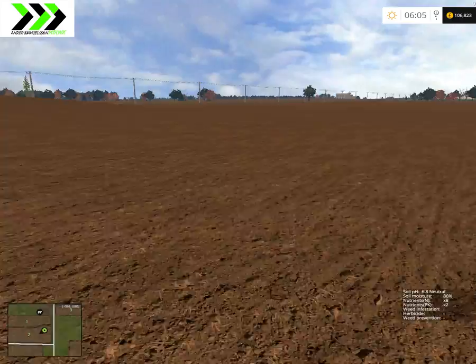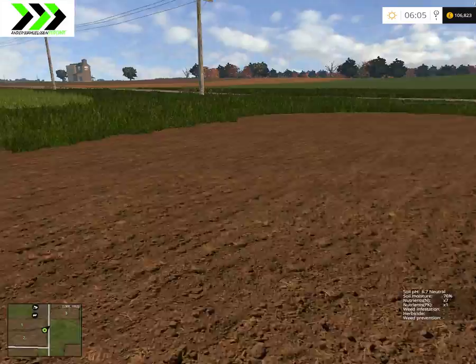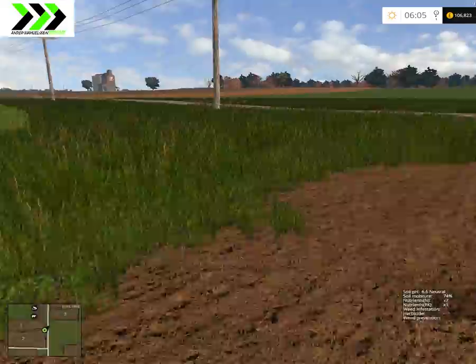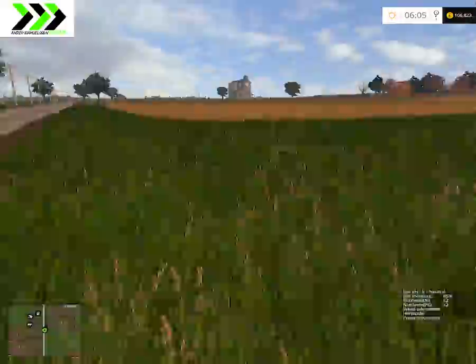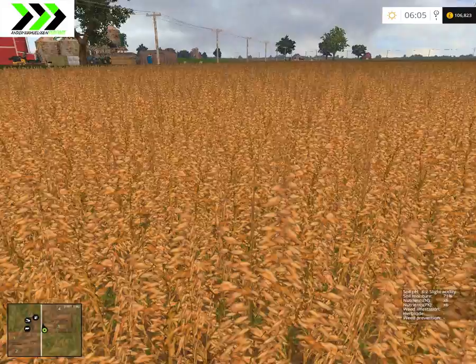Field two is ready for harvest. We need to put some PK on it too — we can do that later. Our number three field is also ready for harvest. Over here we just need to put some lime on this one, so it's pretty good, just a little higher moisture.